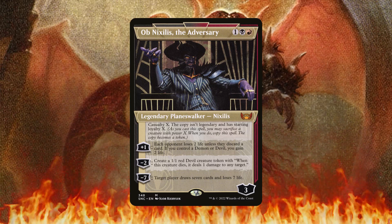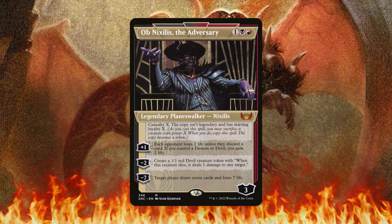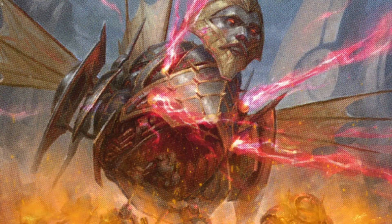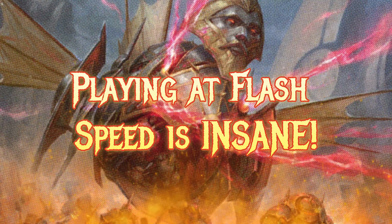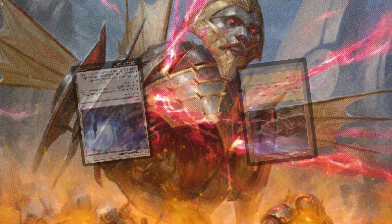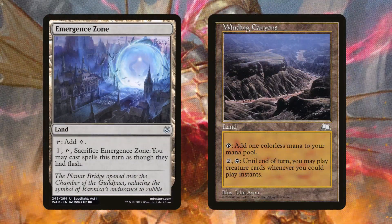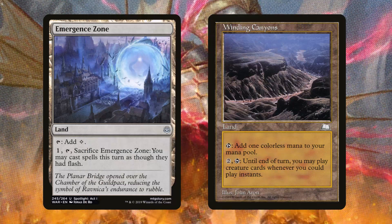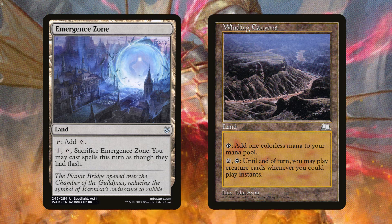Another theme in this deck that could be quite dangerous: since you don't control how much life your opponents are losing each turn, why not cast things at flash speed? I think of Winding Canyons and Emergence Zone. Winding Canyons feels a little better for this deck because you want a consistent way to cast creature spells at flash speed. You never know when somebody is going to swing in for a lot of damage — say for example somebody Craterhoof'd but didn't have enough to destroy you.